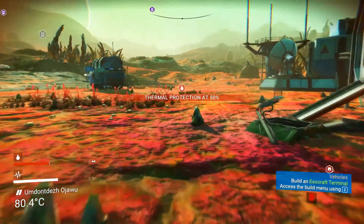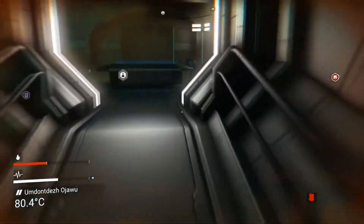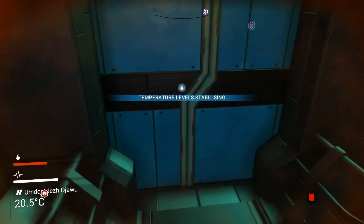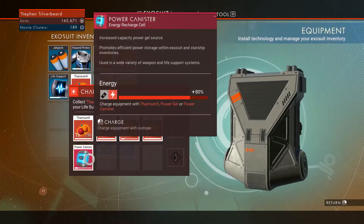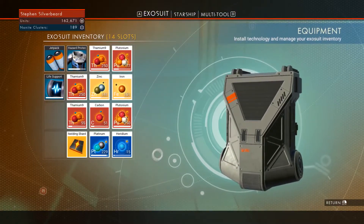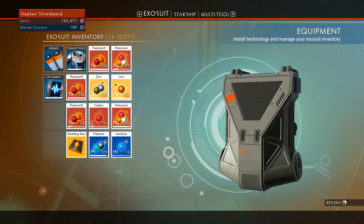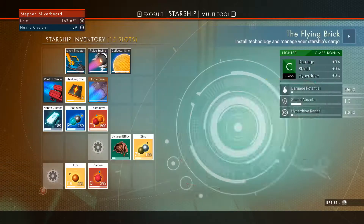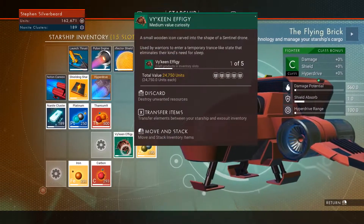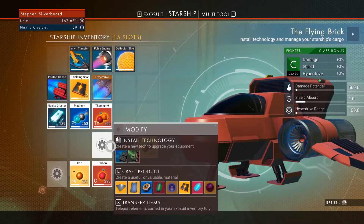Thermal protection falling. Right, let's top up our life support — use the power cell to free up our slots. There we go, got a little bit of iridium. Could really do with some antrium if we can find any, because we're going to need to build something.